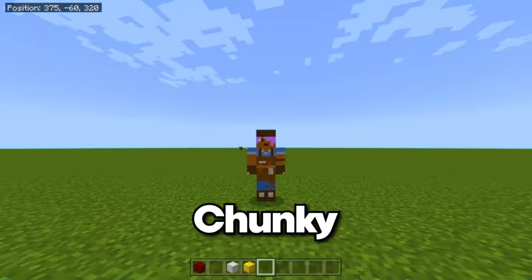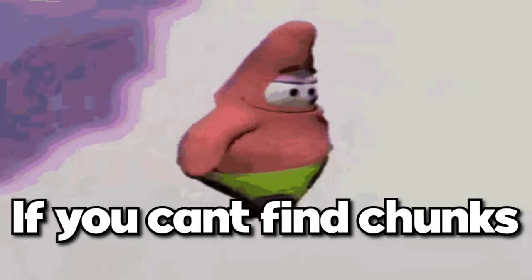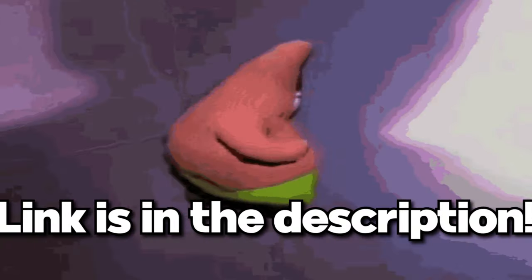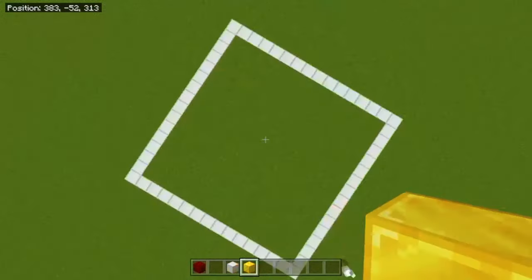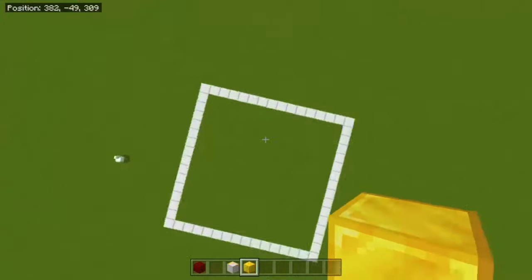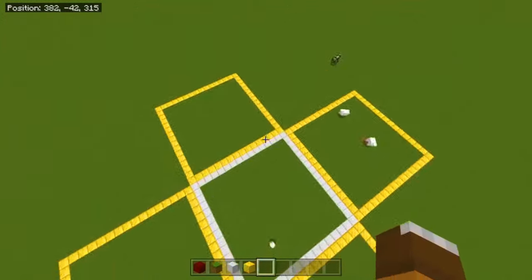First step, we're going to get chunky. You're going to need to find one chunk and mark it out. Then I would recommend taking a block of another color for the main square. After you find one chunk, we're going to find four other chunks next to this one — one on each side. And this is what you should end up with.